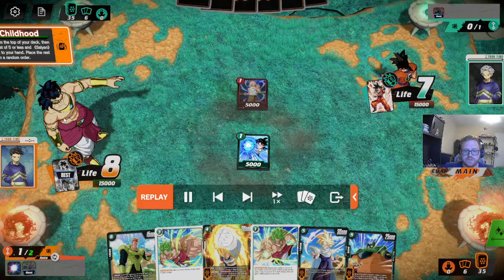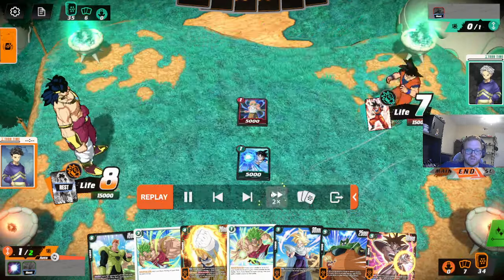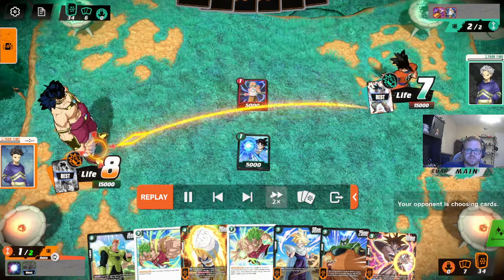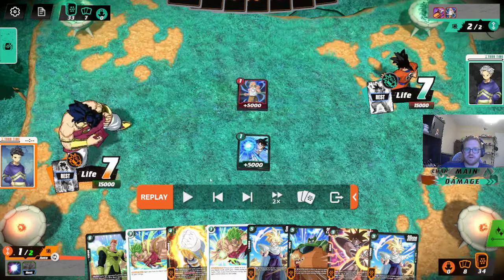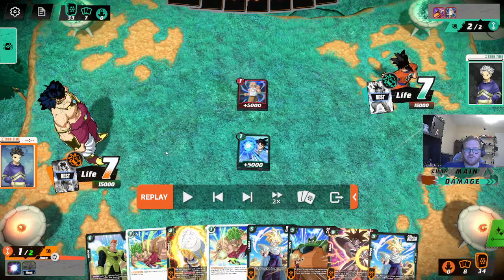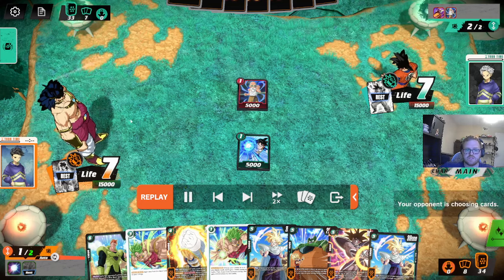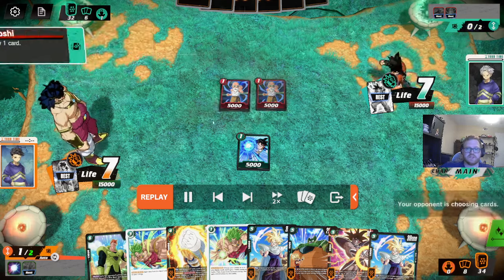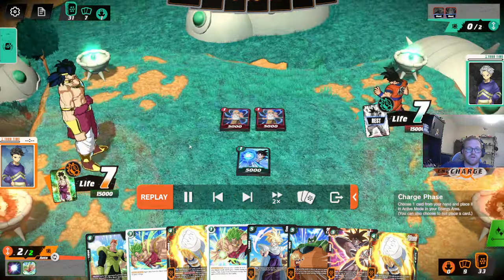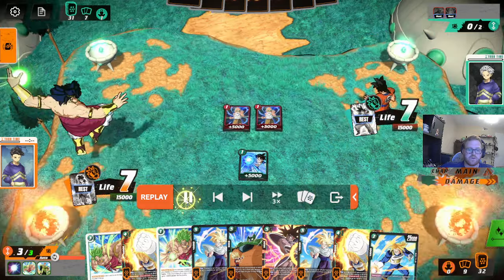First turns are pretty simple. We get a Turles - Turles is pretty chill. I think you combo here. He goes 15 here and you combo this Gohan, because this Gohan is super likely to get removed. So you just block the damage early when you can. He could just as easily play Hit here and swing and then kill the Gohan. So here we just Destructive Strength. Let's see what he does and then we can go over options.